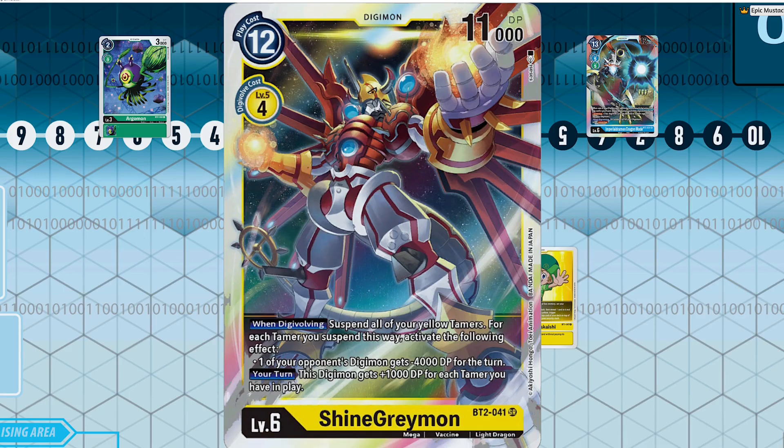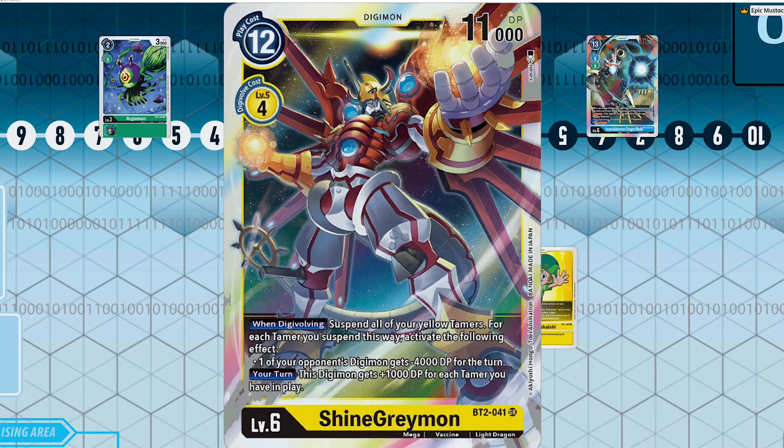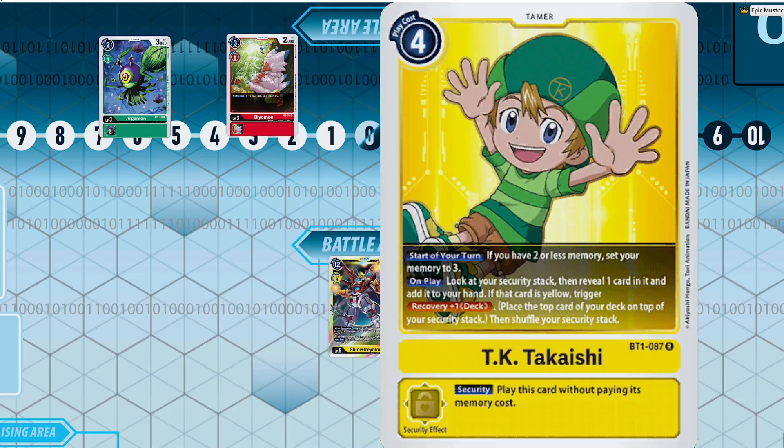Shine Greymon is a super powerful boss monster with the potential to just clear your opponent's field and get rid of multiple Digimon at once. Plus you can always get advantage off of things like Patamon gaining memory as well as Labramon. Pair that with something like Rise Greymon, which unloads all of your yellow tamer cards from your hand for free, and you have a recipe for disaster.